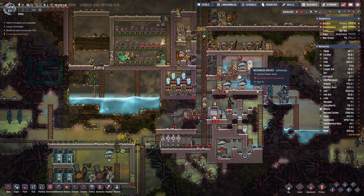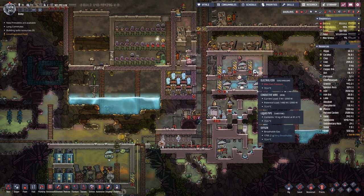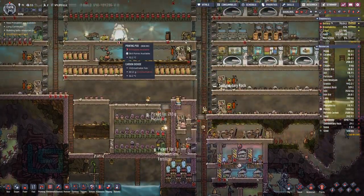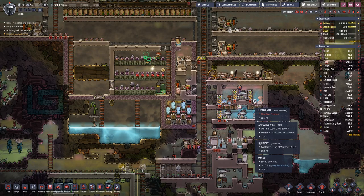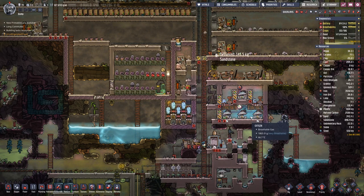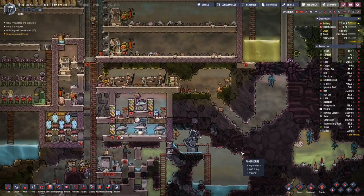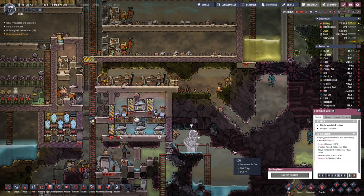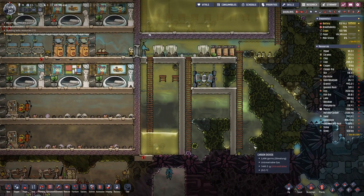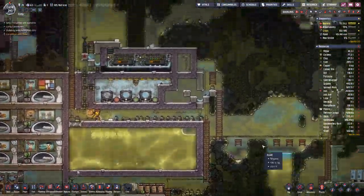We'll still have to figure out what to do with our issue here, because the air which is produced in here is way too hot to release it into our base. So we have to cool it down by about 40 degrees — and that's quite a lot. Let's postpone that a bit until we can figure out exactly what to do.